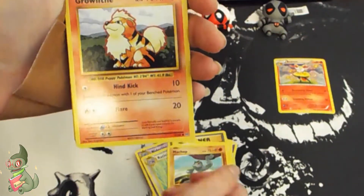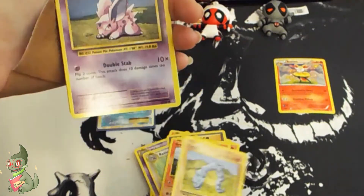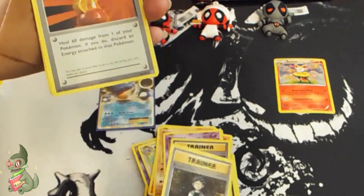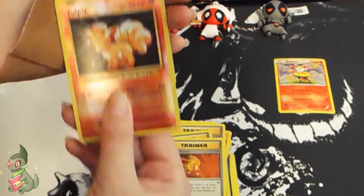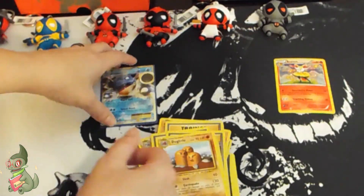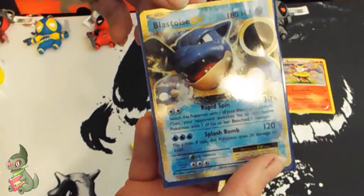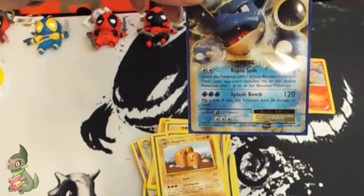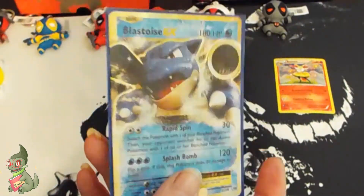I have a Pikachu, a Machop, a Growlithe, an Onix, a Nidoran Male, a Maintenance, Brock's Grit, Super Potion, Vulpix, and a Dugtrio. My best card is this Blastoise EX — good luck to you, TCG Pi, or is it 8-bit Pi TCG? Sorry, messed up your name!